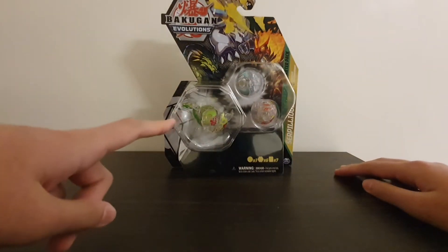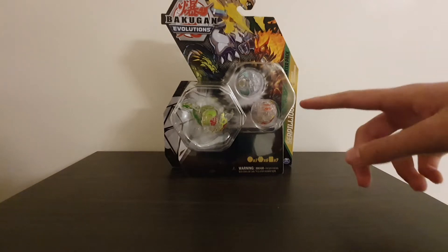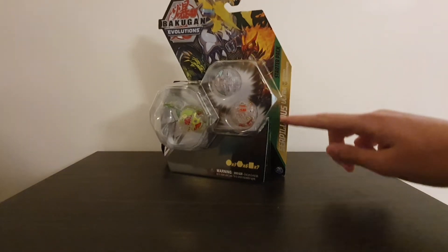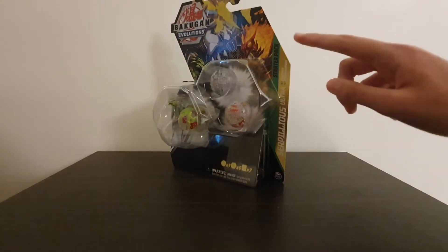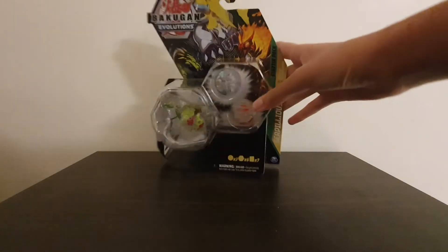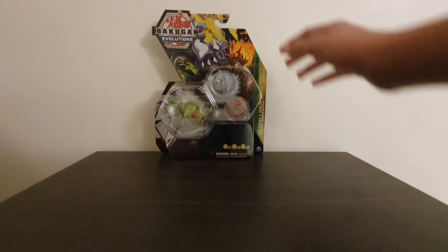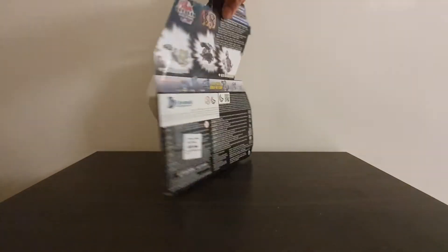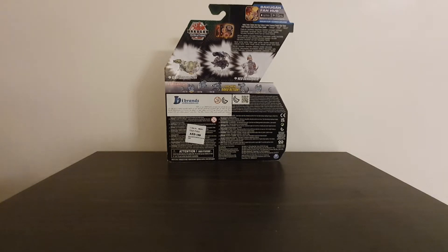This pack comes with Diamond Seppelius Ultra — or Ultra Seppelius, because they changed the name — Diamond Colossus, and Diamond Neo Dragonoid. If you're looking on store shelves, keep an eye out for this golden, almost ribbon-like strip on the side because it tells you if it's rare or not, and it just makes it easier to find these packs in store. You can see the art here with the Bakugan Evolutions logo: three Bakugan, six cores, and seven cards.